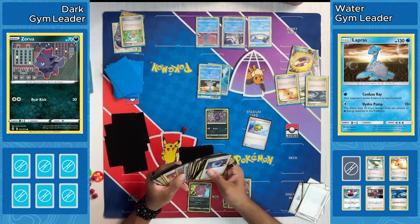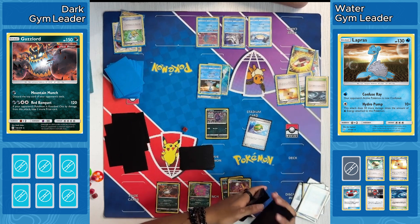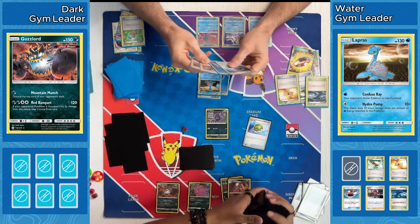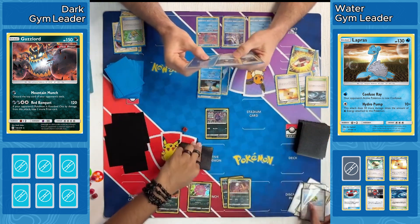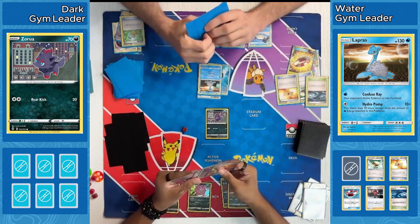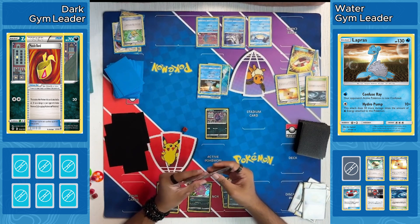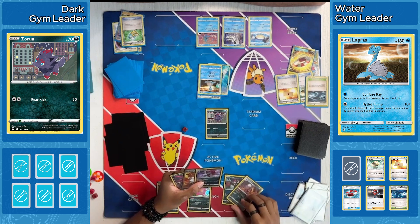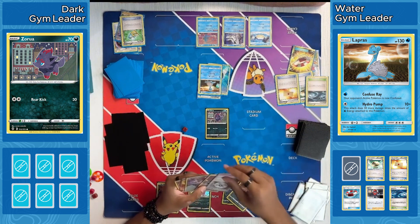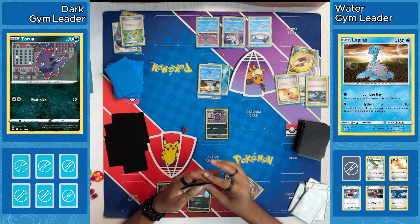Not sure exactly what type of Dark deck our Dark player is playing. Guzzlord, always a good option — that Red Banquet ability kind of cheats the point of this format in many ways. It allows you to take 2 prizes if you are able to take a KO with it. It does only do 120, which is not the most damage, but you do have ways to buff it with Muscle Band, and some decks will play Dark Amulet — another tool card that makes you do 20 more damage. Trade getting rid of that Frozen City, grabbing a Turbo Energize and what looks like a Twin Energy.